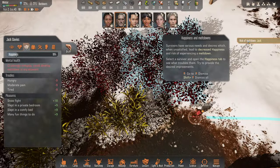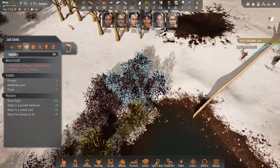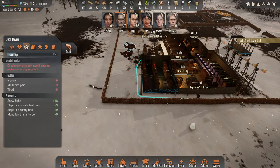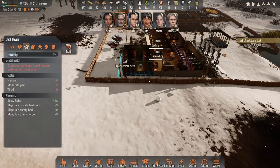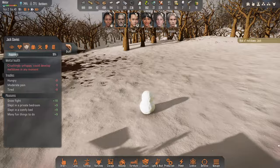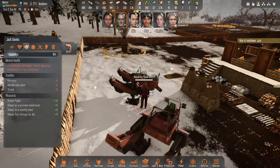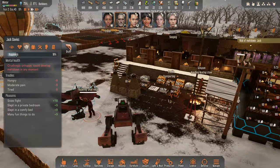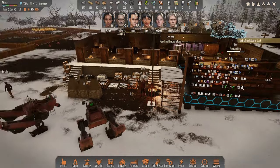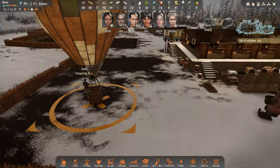Risk of meltdown — Jack, poor Jack, you're hungry. You had a snow fight and it gave you plus 18, that's lovely. I've made a snowman here — oh that's funny, he's got no face though, must have got disturbed partway through. Maybe Jack, go and eat something please. Get some porridge in you, you'll feel better. Emelyn is transporting a bit of grain, okay.